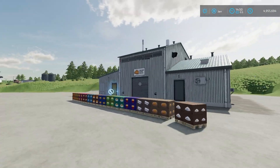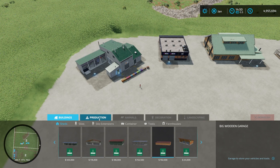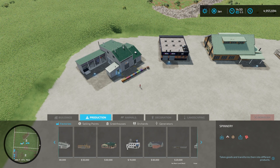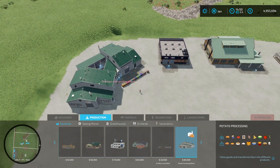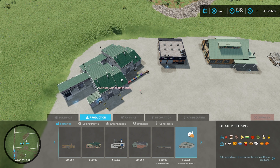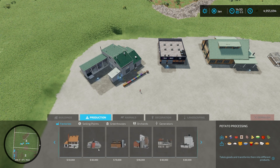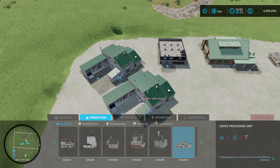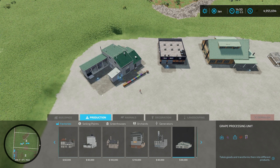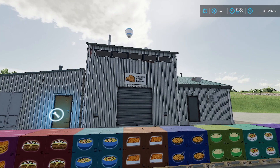Now, how do we make all these new products? Over here is the actual main production facility. If you go into the store under production factories, all the way to the end, there's the potato processing mod building. We can place it — it looks very similar to the grain processing mod building. It says 'the best of the potato' on the top.